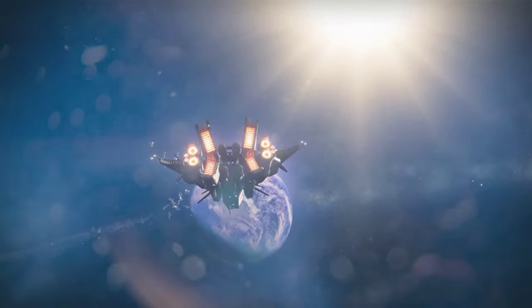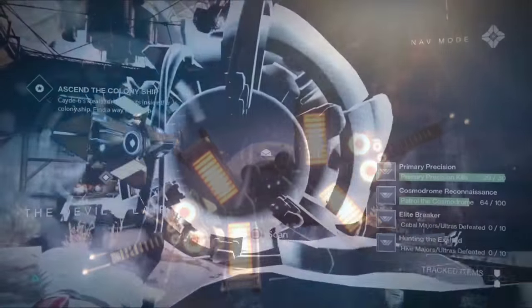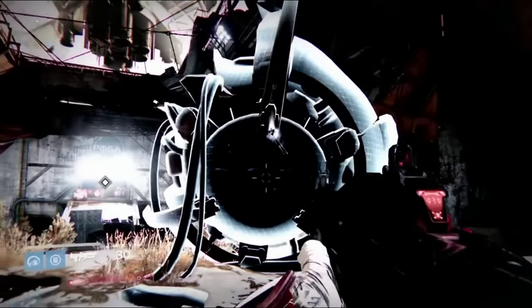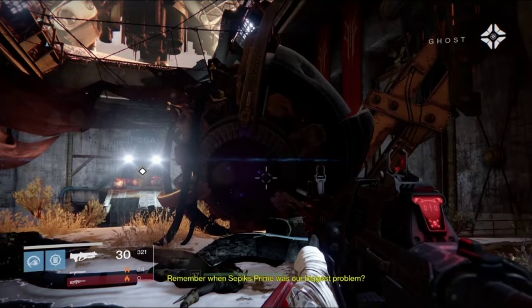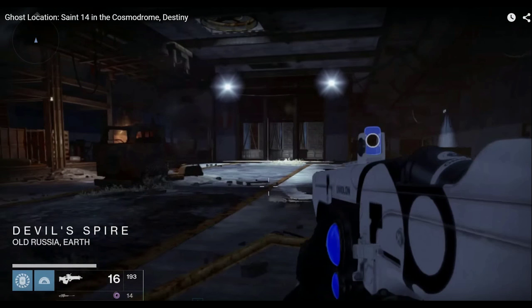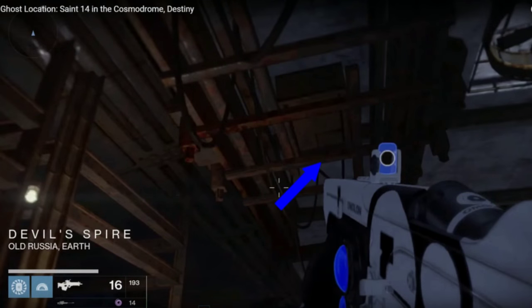First on the list is a dead ghost. It's right after you scan Sepiks Prime. Head through the vault doors and right before the elevator, kill the spawning taken and then look to the ceiling. You'll see a dead ghost on a metal rack chillaxing somewhere on the middle bar. It's some Saint-14 lore so check it out when you have the time.